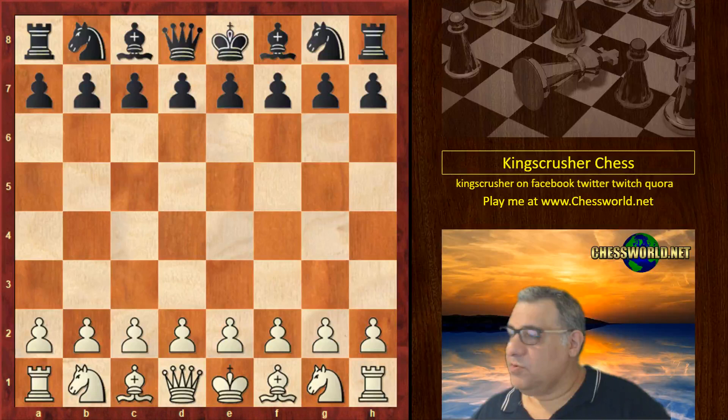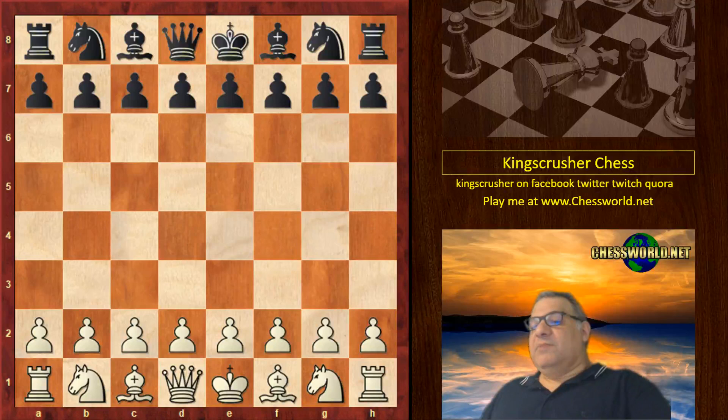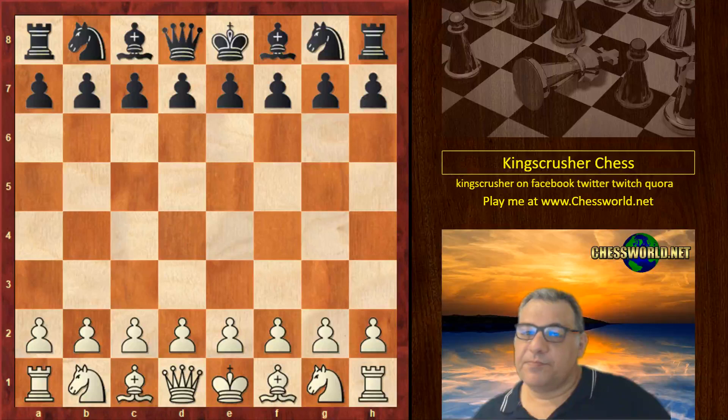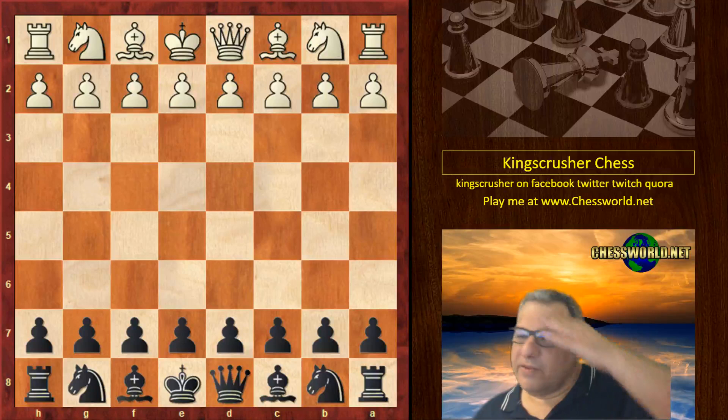Evening all, welcome to another Kings Crusher radio show — it's a bit later than usual tonight. I thought we could carry on from last week and check out two absolutely classic games from between 1920 and 1930, the best of the best according to chess games dot com. This game is pretty iconic to me: it's Nimzowicz against Capablanca, played in 1927. Nimzowicz did try to conceptualize the game with his classic book My System — a lot of it was about reducing the opponent's counterplay, putting yourself beyond defeat, and then going for the opponent.